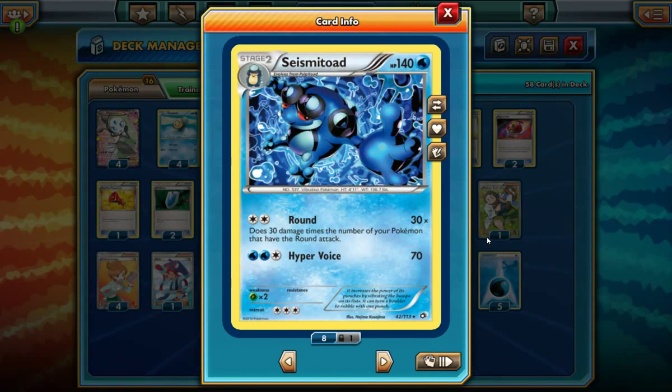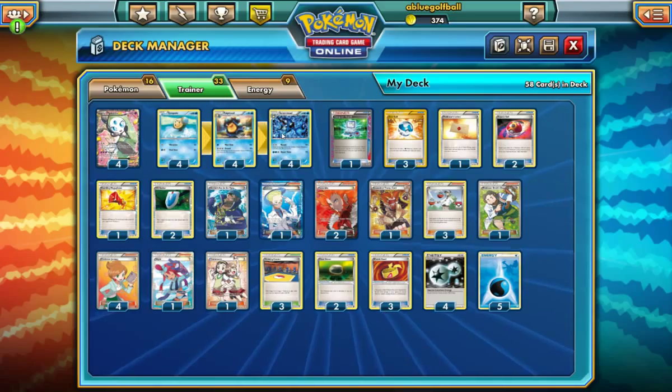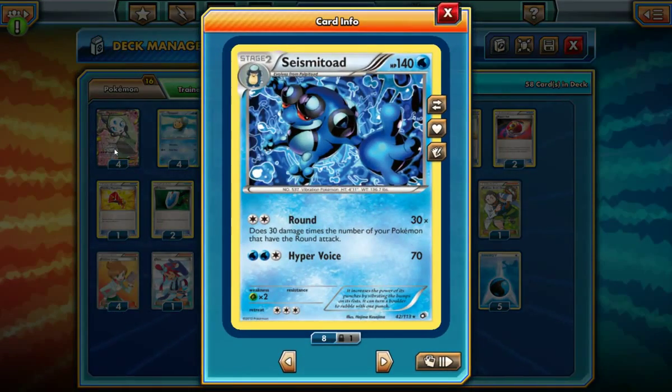This is going to be a round deck. So Falgers — F-A-L-G-E-R — has commented before and says he wants to see a round deck, and that's what I'm going to do. We're going to play round today with Seismitoad, doing round for DCE, does 30 damage times the number of Pokemon you have with a round attack, right? So let's say you've got all six Pokemon out there — with round, you're doing 180 hit knockouts over and over again. So that's pretty fun.